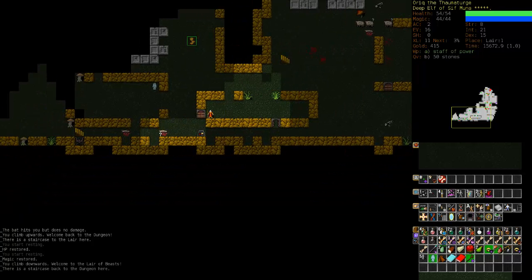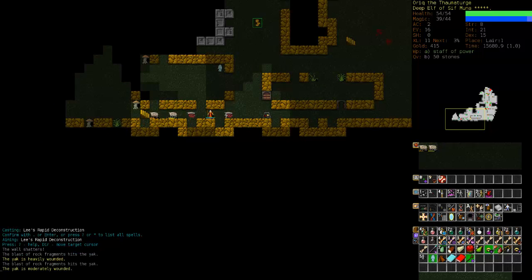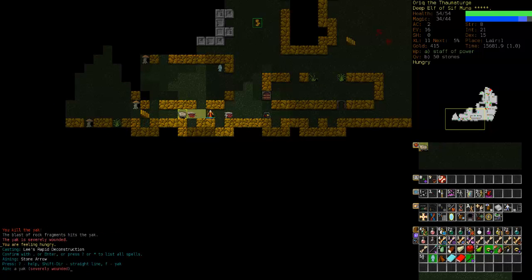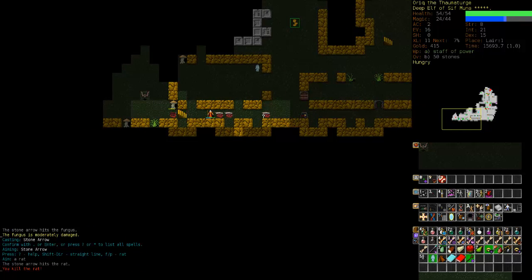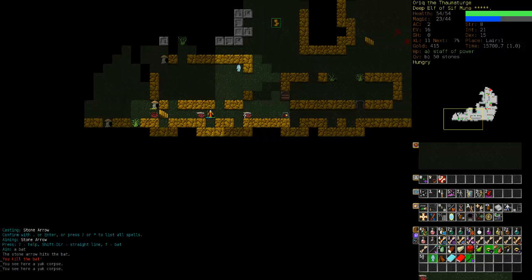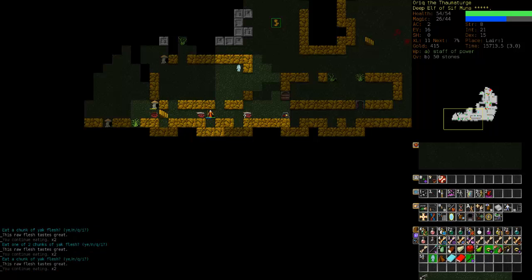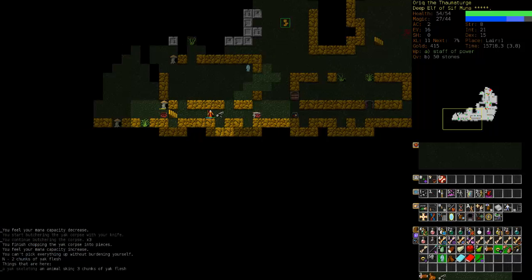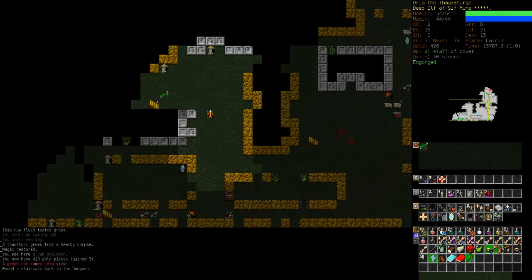If we go back down the staircase we should return to our original staircase of descent rather than the one we ascended up. So let's go hunt down those yaks. We'll hit them with wall chunks and finish off with stone arrow. We've got a lot to eat here if nothing bothers us — a fine meal of nice clean yak flesh. We should be able to get to full satiation here, then rest up to recover our mana and continue on.